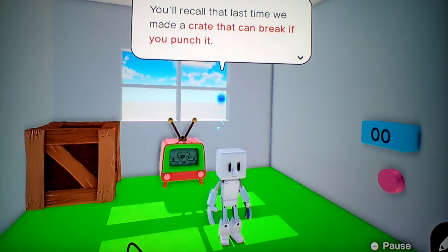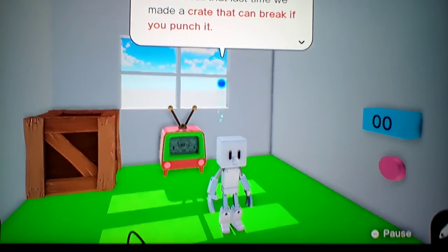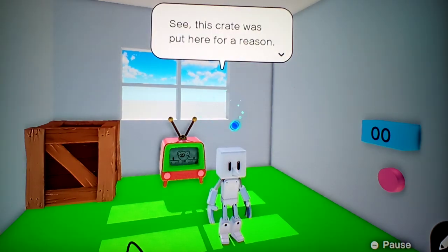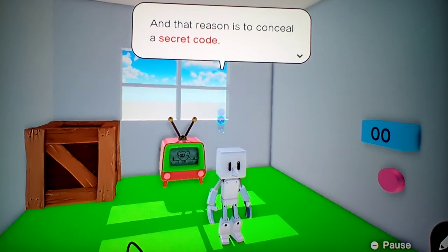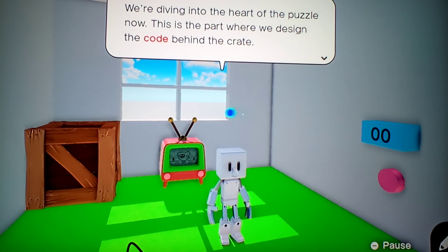You'll recall that last time we made a crate together — a crate that can break if you punch it. This crate was put here for a reason: to conceal the secret code. We're driving into the heart of the puzzle now. This is the part where we design the code behind the crate.